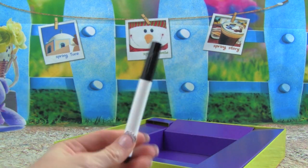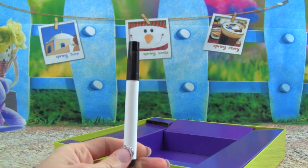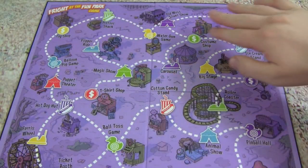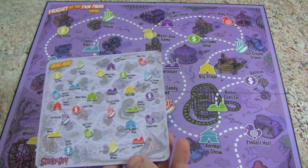We also get this - I bet this goes with the decoder. I just read that and it says you take a mini map and a marker to keep notes throughout the game. That's going to be super cool! Alright, we have our Scooby-Doo Fright at the Fun Park game board all set up, Whitney. Here's your mini map.